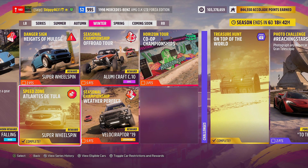There we go — this week's speed zone Atlantis de Tula completed, two points towards the playlist, and one super wheel spin has been unlocked! It can be quite tricky because you're not really braking — you're just coming off the throttle, letting the downforce and the grip do the work. I hope this tutorial helped you get this completed. As always, thank you so much for watching. If you are new, definitely consider subscribing, and a like rating is always much appreciated. Stay safe and have an awesome day!